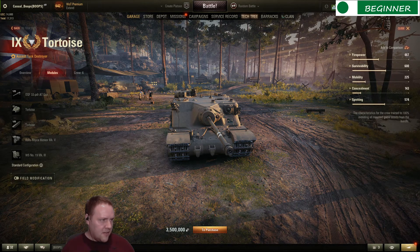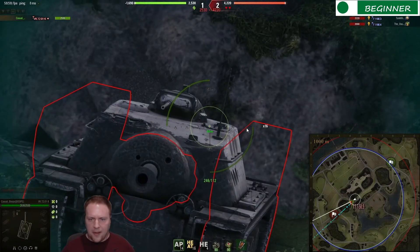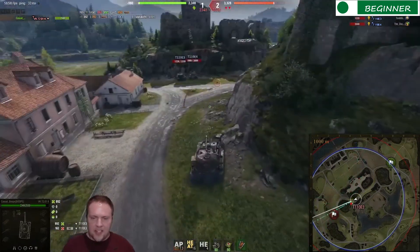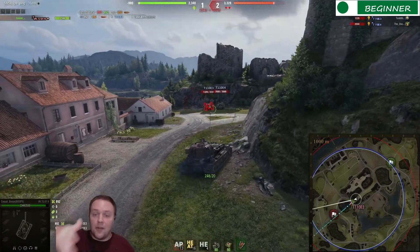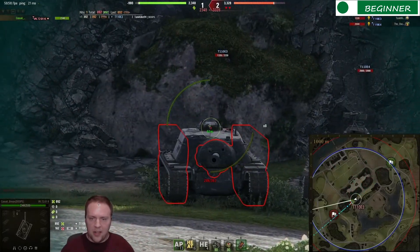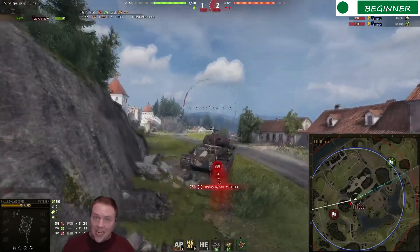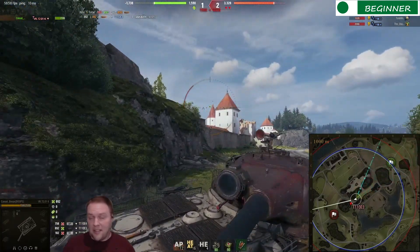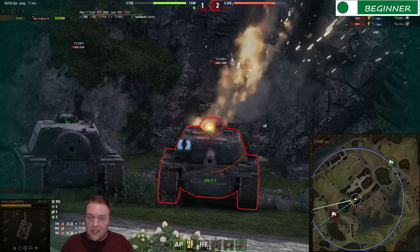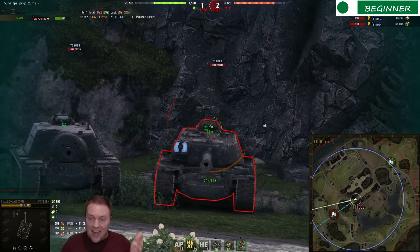One of those exceptions is the difference between the T110E3 and the T110E4. The E4 has a cupola on top, and so does the E3, but the E3 cupola is not a weak spot — it's like 330 millimeters of effective armor. Most things cannot pen it, so the E3 cupola is an exception — don't bother shooting it. The E4 cupola, however, is a big stupid thing on top and you should try to shoot that.